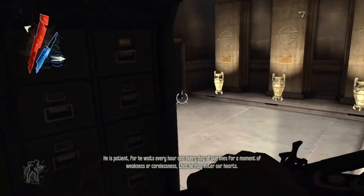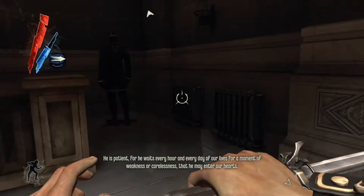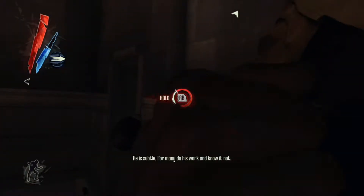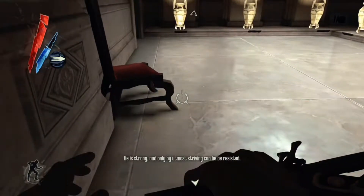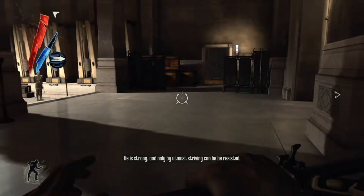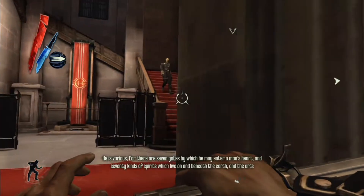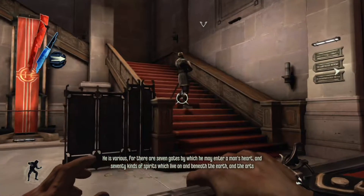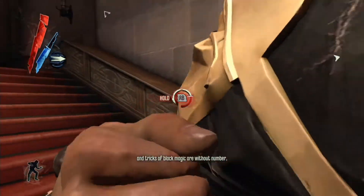Don't worry about this guard — he's just going to keep walking. I'm going to try to save time and knock him out right now and just let him drop. Let's see where his buddy is. He's walking down, he's going to stop and look at that painting, and then we're going to knock him out.